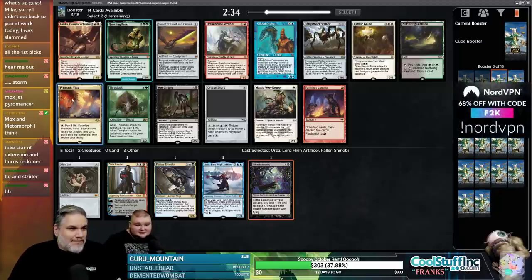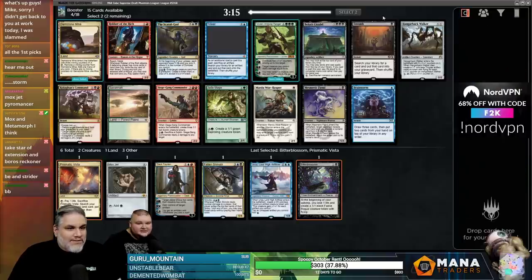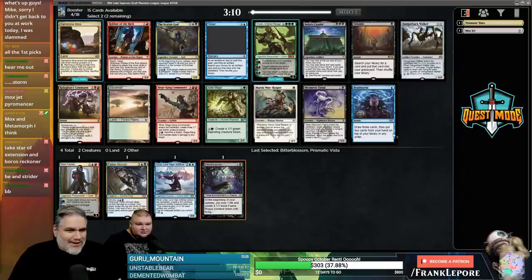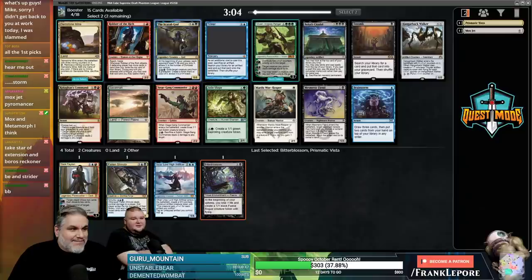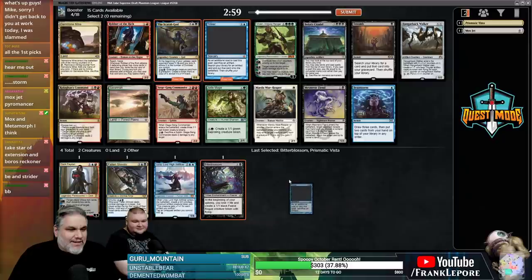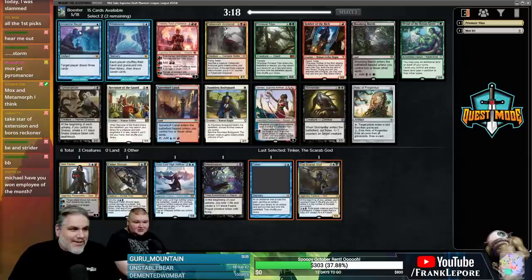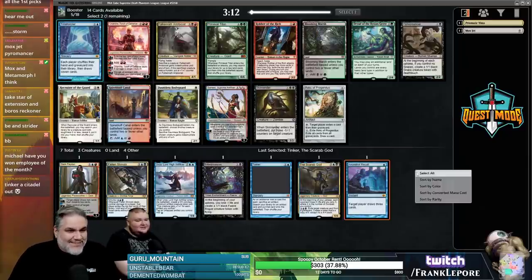We got a Mox Jet. You could take Sword, you could take Prismatic Vista — I like Vista actually. Nothing super powerful here. I hate Gemstone Mine, I hate lands that go away. Scarab God — I do like Scarab God and I like Tinker. We could definitely be a Tinker deck. Even if we don't have a target yet, we got Tinker. I like Tinker here; I also like Scarab God because it's OP every time. We're going to take the Ancestral — that's pretty easy. We're not taking Time Twister though because we don't have a Library of Alexandria yet.